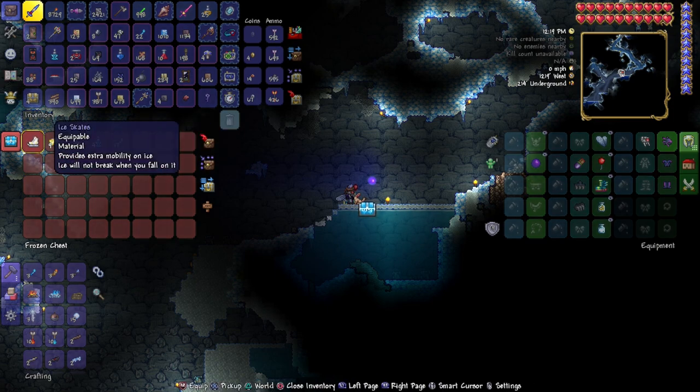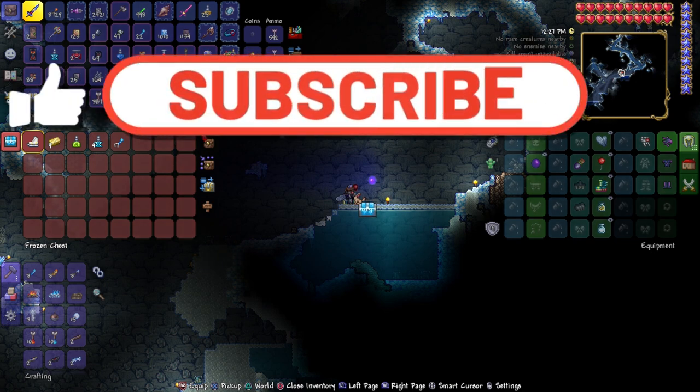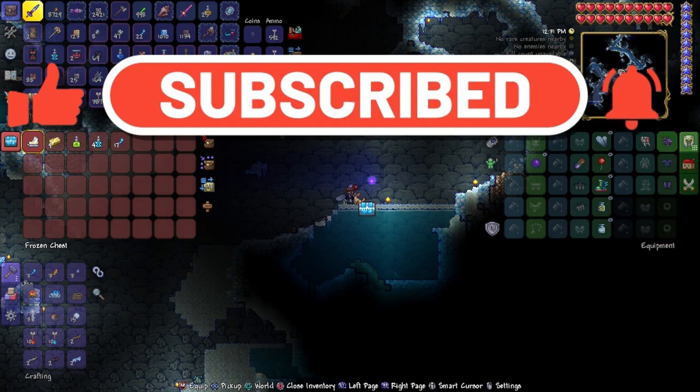There are your Ice Skates here in Terraria PlayStation and Xbox version 1.4.4.9, the Labor of Love update. If I've helped you, as always make sure you subscribe to the channel, tell your friends, tell your family, comment down below, and I'll see you in the Discord. Take care — ciao!